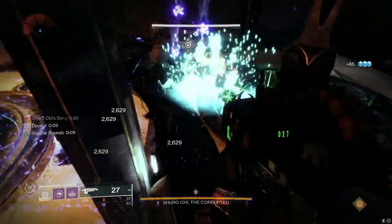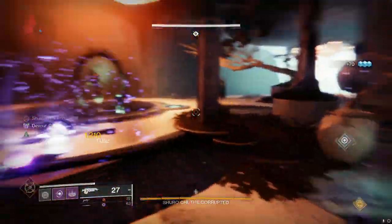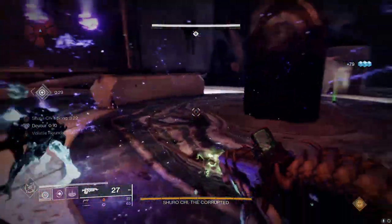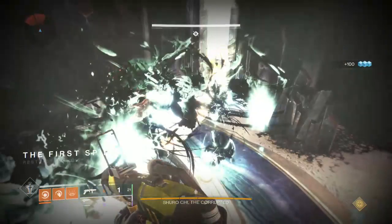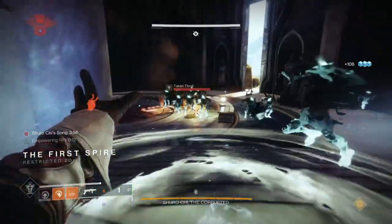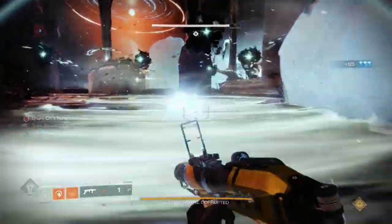I recently saw a solo Caretaker run this season without Classy Restoration, and the player was able to get two wells per floor through the power of Ashes to Assets — getting energy back for his Well of Radiance dropped on the first plate and the third plate. I saw that and thought, wow, I have been sleeping on this mod, especially given how much I like using grenades. I started using it more and I definitely noticed its effects, especially because I play Starfire most of the time.